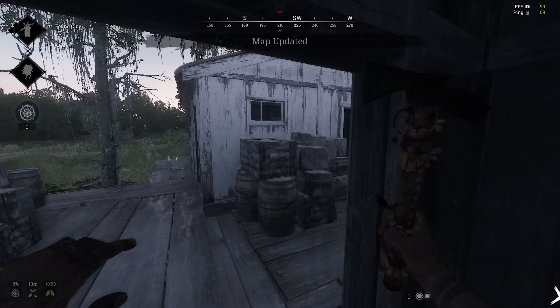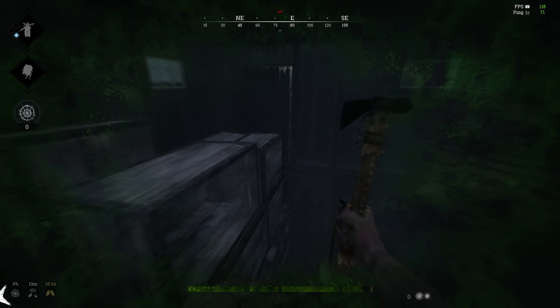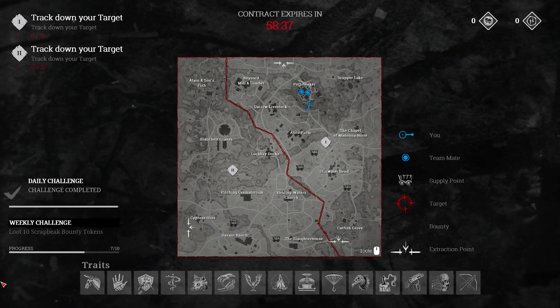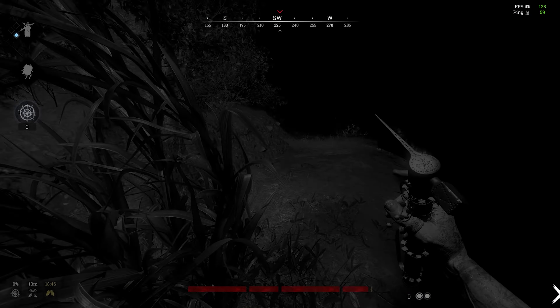All right, let's talk about the setup and what you need. For the Butcher, we're going to start off with him first. Basically, all you need for the Butcher is a stamina shot. And if you're not running a stamina shot every game, what are you doing? It's like the best consumable in the game.